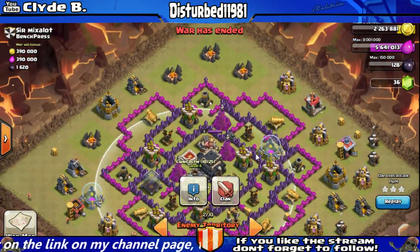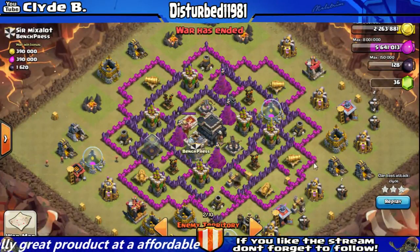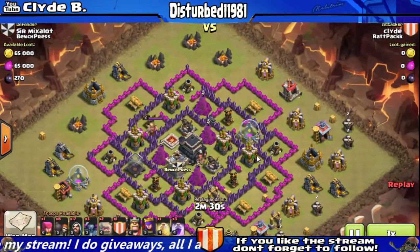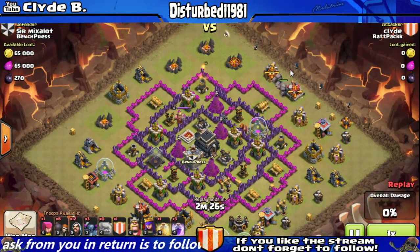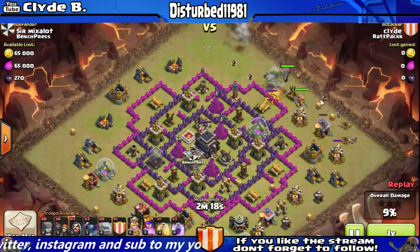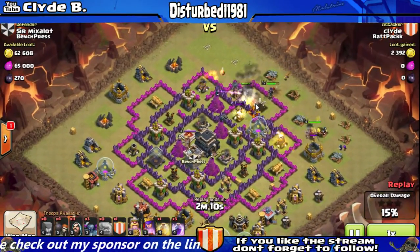This person's clan castle only has 10 troops in it, so that's not going to be a problem at all. Now with go-wipe attacks, you want to clear out the structures around where you're going to send your P.E.K.K.As. As you can see, I dropped a few wizards and my heroes, and now I'm starting to send my wall breakers in to start busting up some of these walls.